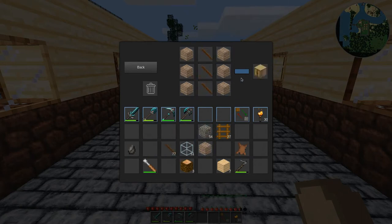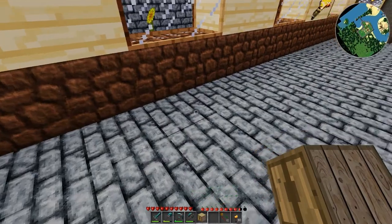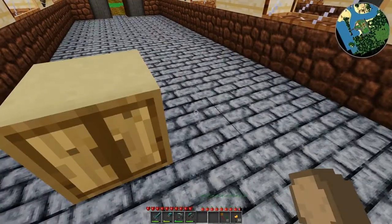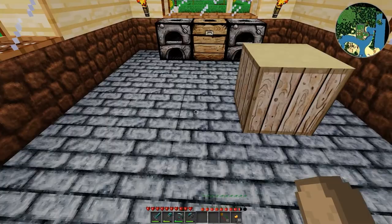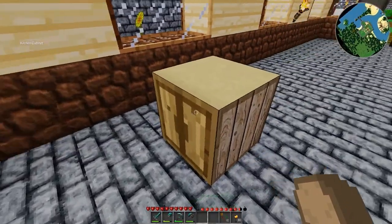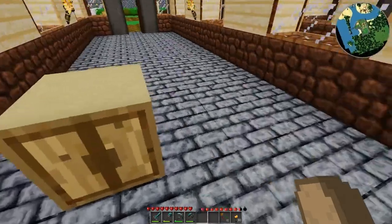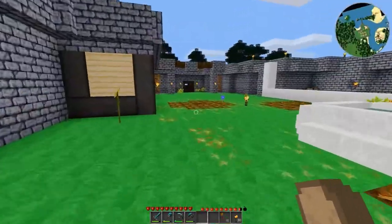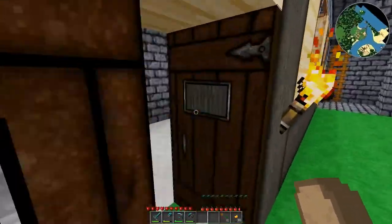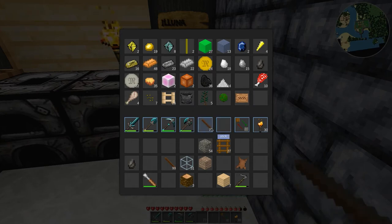So this is how you make a nice little kitchen cabinet. I'm fairly certain those have inventories as well, so it'll make a nice little separation there. I wanted to do the one with the marble top, but the recipe calls for an unknown item, so yeah, I can't actually do that unfortunately.